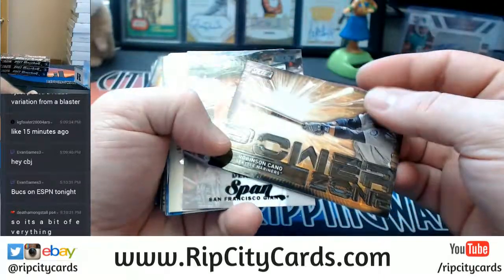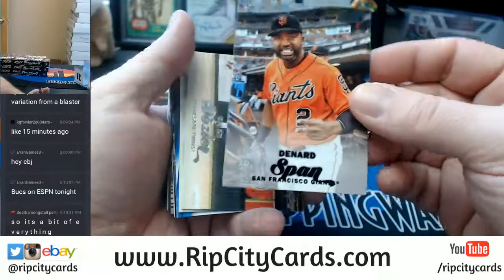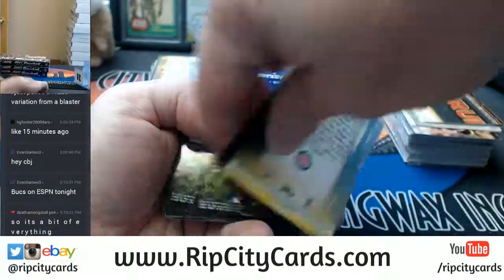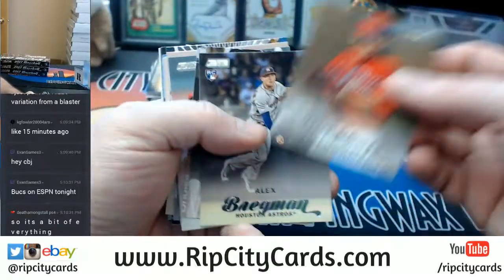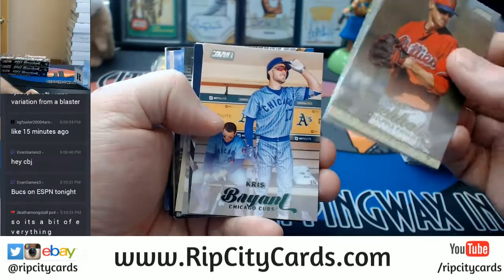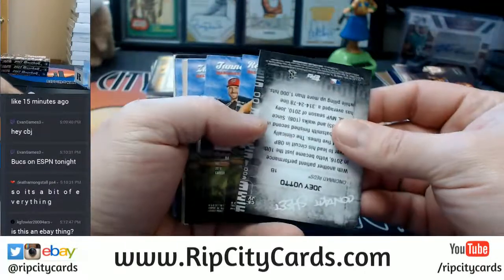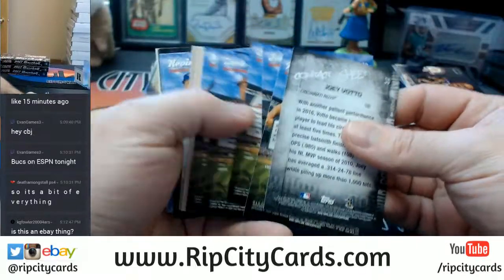Nine out of 99, Robinson Cano, Mariners Power Zone variation. A Denard Span black Giants variation. The Chris Bryant variant — we've got to find that. KG Fowler, this is an eBay thing, open to everybody though — all takers welcome.